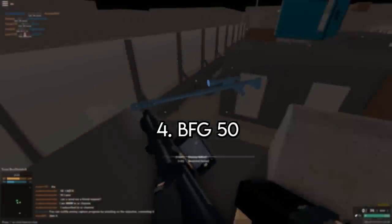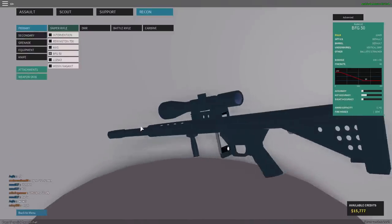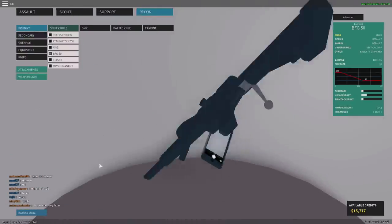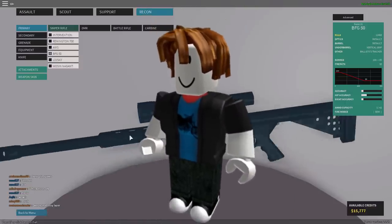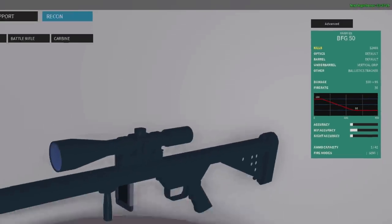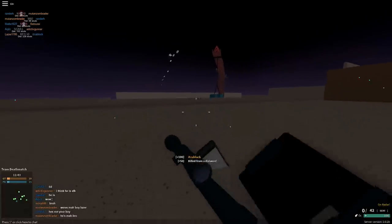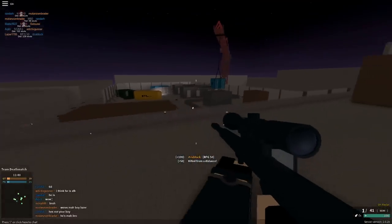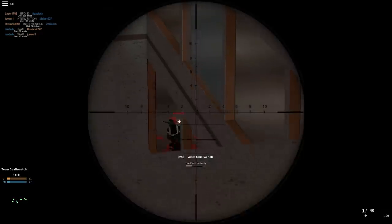Sniper Rifle — BFG-50. Before you start screaming at me, I know it's a very noob weapon and only noobs use it. But I'm a noob, so I'm using the BFG. It got incredible damage — it's just unbelievable how high the damage is. A body shot is most of the time a kill, and a headshot is always a kill. The BFG got extremely high damage. Although its reload time is very high, it is still a very good weapon and you will get guaranteed kills with it.